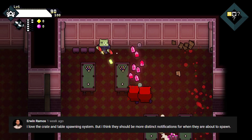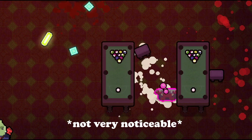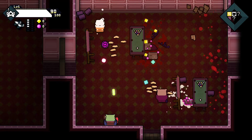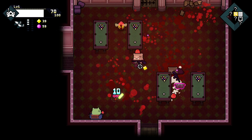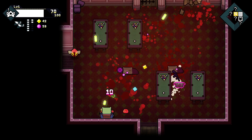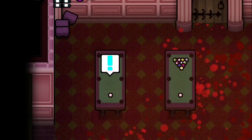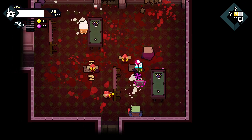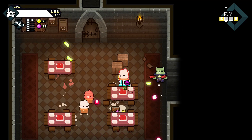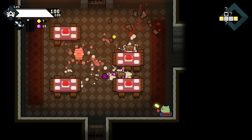Somebody in the comments suggested I make the table spawns for enemies a bit more obvious, which I have to agree with. The little shake they did wasn't very clear which tables were going to turn over and spawn enemies. So I added an alert notification on the tables that spawn the next wave of enemies. This definitely works a lot better than before, and I think it's still a surprise to the player because you don't get much time to prepare, but it's a lot more clear where the enemies are coming from.